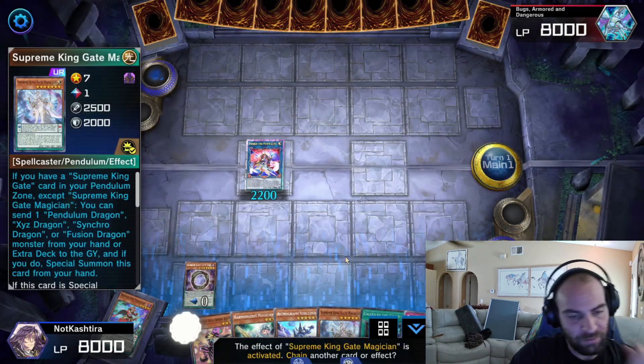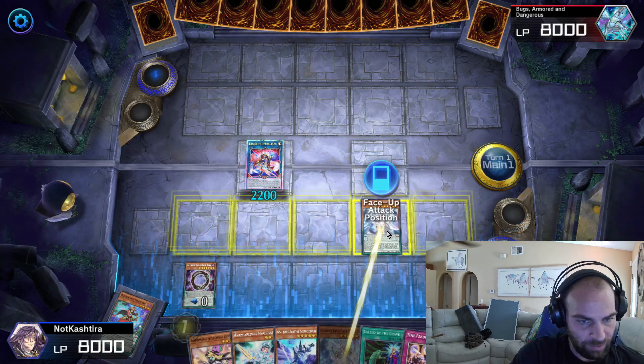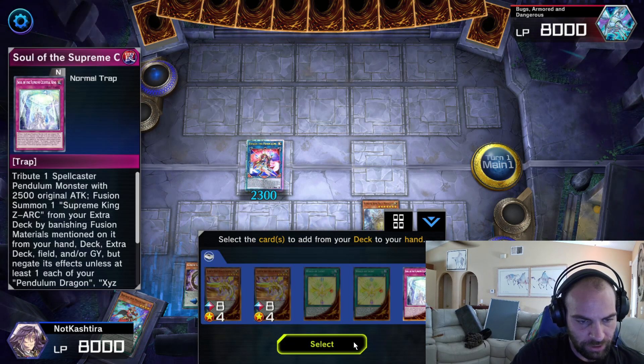We'll activate Supreme King Gate Magician's effect, sending one of these dragon monsters to the grave to summon. And that's going to let us search for our trap card.